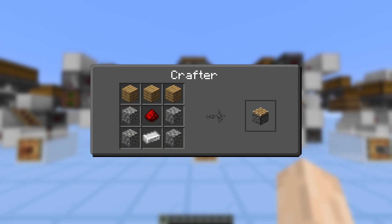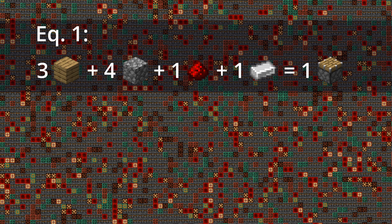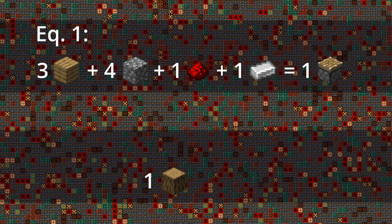Those we insert into the crafter directly using either hoppers or droppers. The only materials left are of course the wooden planks. These we can consider as processed materials since they have to be crafted from logs first. Let's put those ingredients into one equation: 3 planks + 4 cobblestone + 1 redstone dust + 1 iron ingot = 1 piston crafted. This is Equation 1. To get the planks we need to craft logs into them, so: 1 log = 4 planks. We'll call this Equation 2.